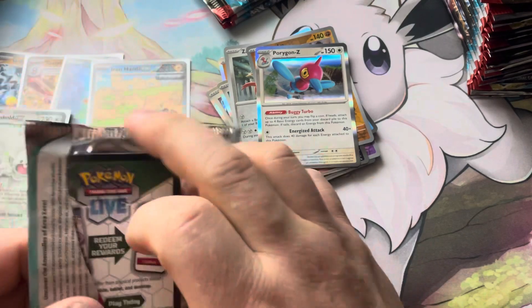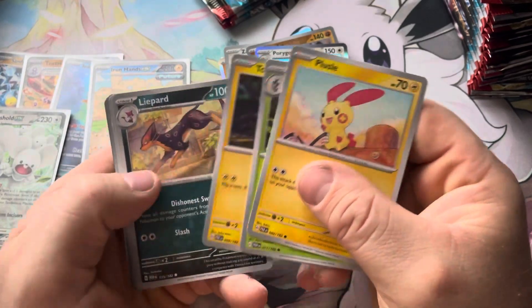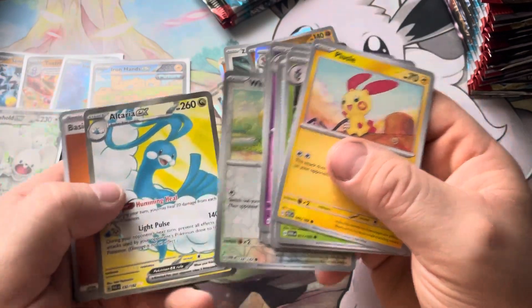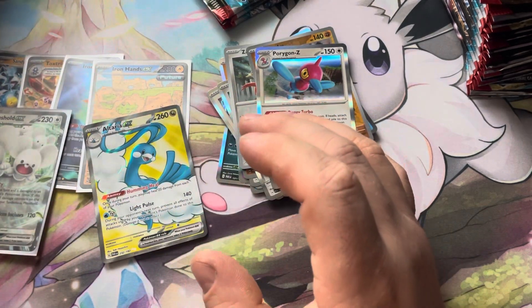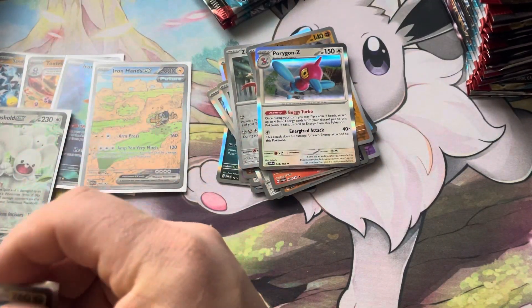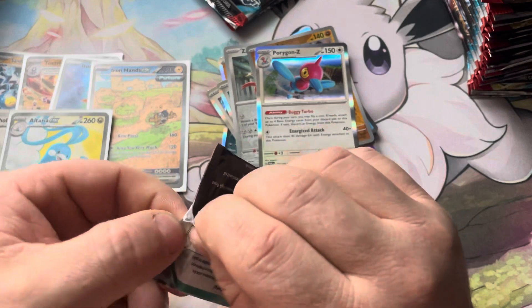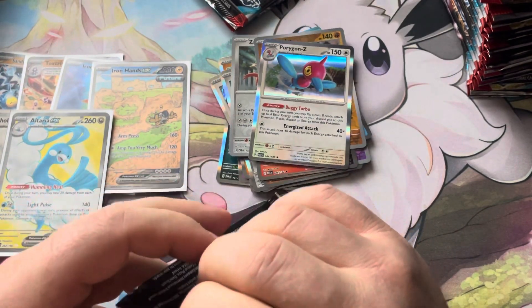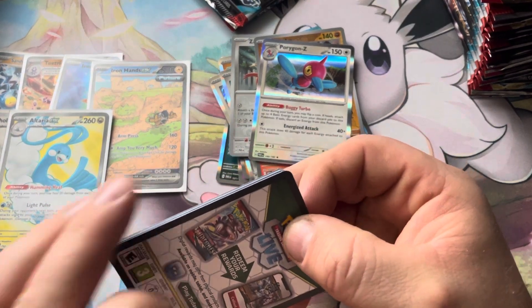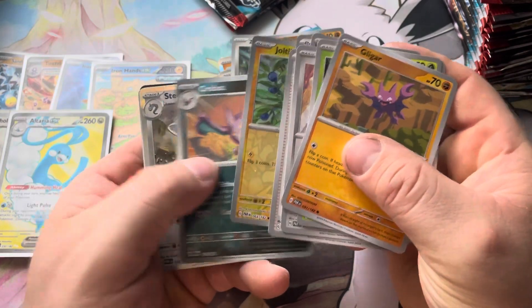This is a set that's eventually going to be a rotation set, just because of the new mechanics — Ancient and Future — kind of like Battle Styles with Single Strike and Rapid Strike, which went to Battle Styles after Sword and Shield. A full art Alteria EX! I'm expecting this to eventually be a rotation set, but it is a little weird because they labeled this as G — I would have labeled it as H if it is a rotation set, so I might be wrong on that.